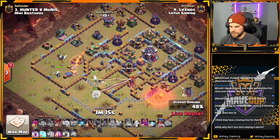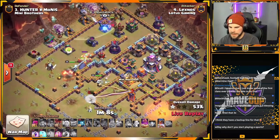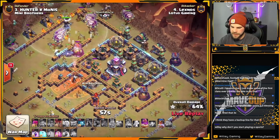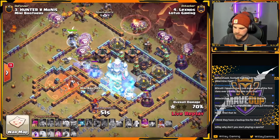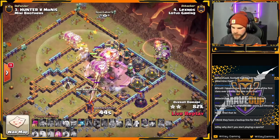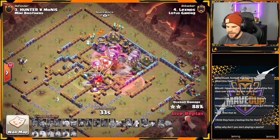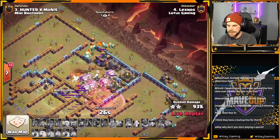Probably going to need that Rage for the Town Hall. Got a couple of Freezes as well. Healers taking damage from the Multi. Here we go with the Lalo from the top side of the base. Arcee's getting the other Scattershot out of the way. The Flame Flinger did manage to get the one off the bottom side. Freezes up the Town Hall. He has Arcee's ability as well — going to drop one more Freeze on the Town Hall as the Balloons start making their way in. Arcee's got to use ability soon — there we go. Warden's ability. Rage Spell. Balloons making their way out of the Poison — most of them anyway, a few got caught up. He has more than enough Balloons to take out the rest of the defenses. Down goes the Multi — just a matter of cleanup. And Lexnos gets it done. GG's.